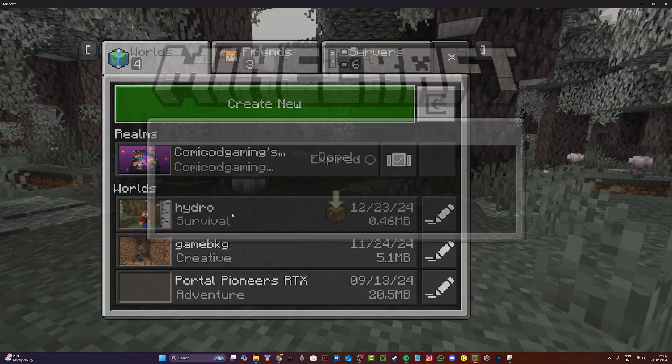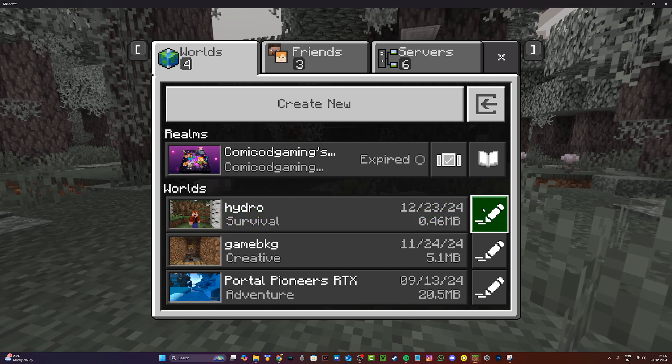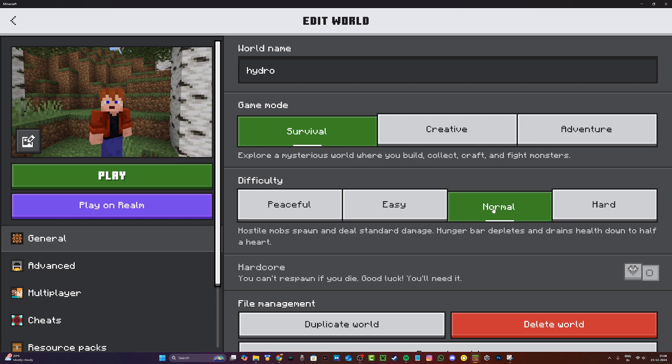First, head to the main menu where all your worlds are listed. Right next to the world where you're having the issue, you're going to see the pencil icon. Go ahead and click on this — this is to edit the world.